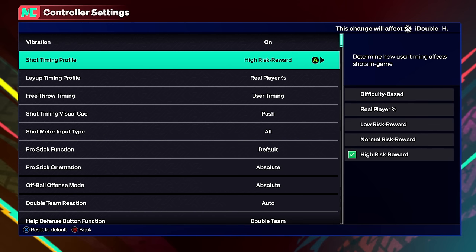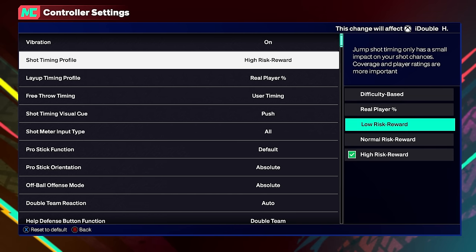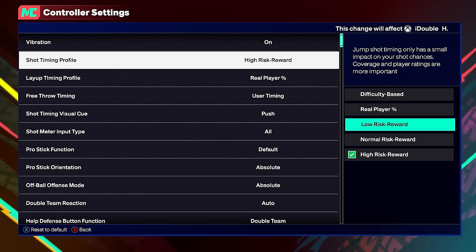Now the shot timing profile — a brand new setting in 2K25 for the first time ever. Your options are: difficulty based, real player percentage, low risk, normal risk, or high risk reward. Difficulty based lets the computer make you miss or make it depending on difficulty — easier in My City, hardest in Proving Grounds, second hardest on Stage. I would avoid this setting completely because you will shoot a lower percentage with it than with user timing. Same goes for real player percentage — do not use it.